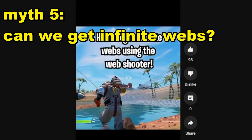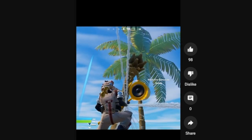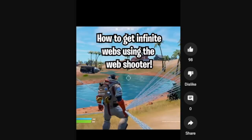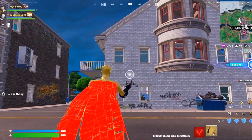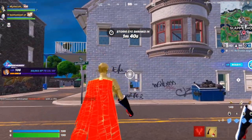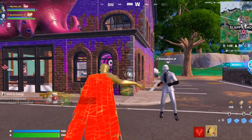How to get infinite webs using the web shooter — although this is from Chapter 3, can it still work in Chapter 4? As soon as your shot switches to the pickaxe, this is how you can get infinite webs. The clip shows him regenerating webs doing this glitch. Does this glitch still work? All we need to do is practice switching the web shooters with the pickaxe, switching between holding one and holding two really fast.